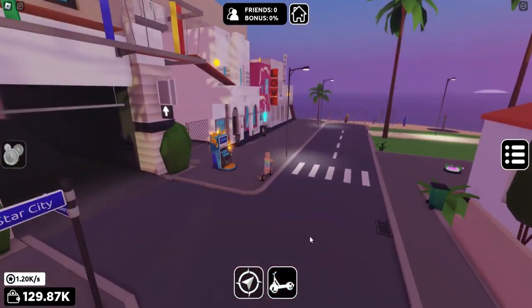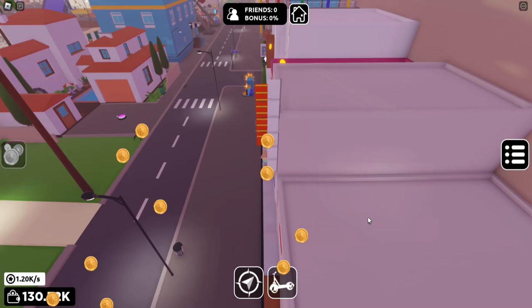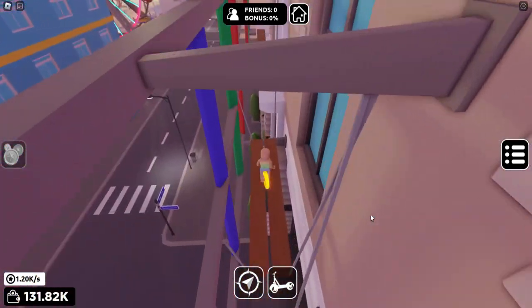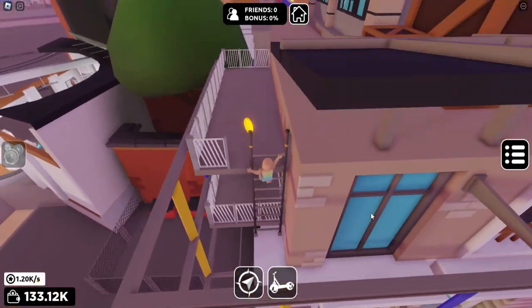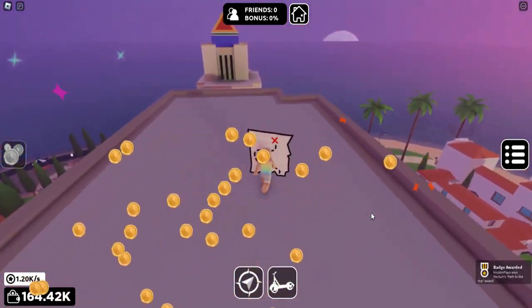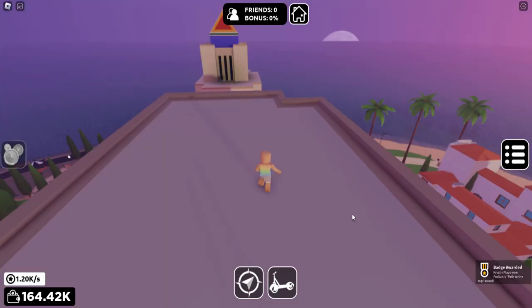Now let's get the second one. The next hint shows we need to go on top of this building, so you're going to need to do this tiny little obby to get there — it's super duper easy. Just climb to the very top, and there's the second map piece collected. We also just got a big payday.